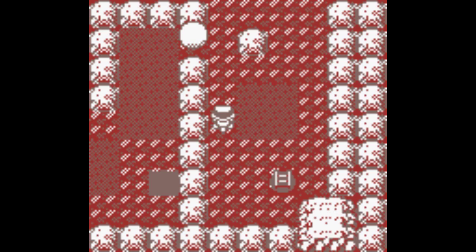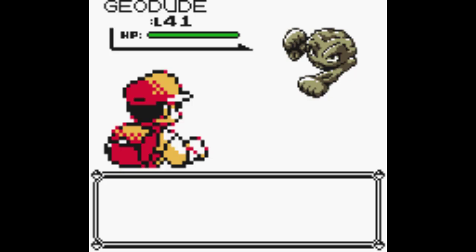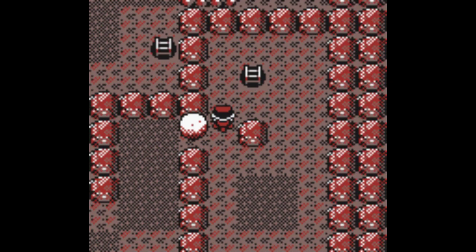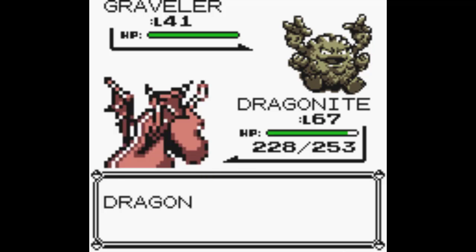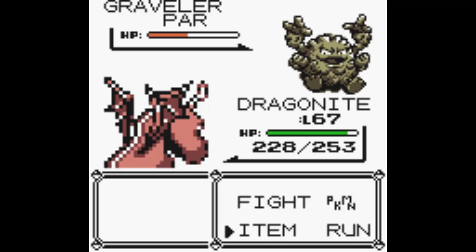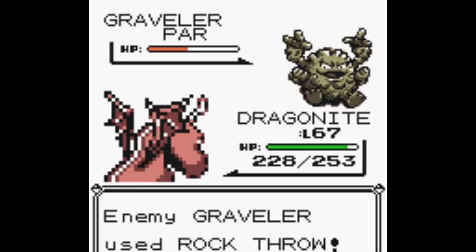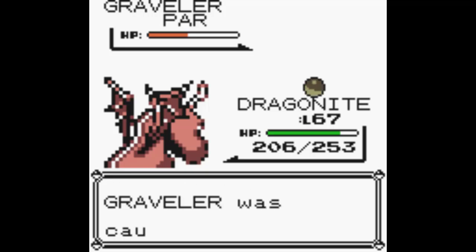That was the first of two Gravelers I need to catch. I need the other one to evolve via trade in a later episode - actually, the very next episode, because next episode of Pokemon Yellow is going to be the finale. Here's the other Graveler and it's level 41, so I just have to deal with 25% odds rather than 50. I got Paralysis and now a Pokeball - come on, it's 75% and we caught the second Graveler.